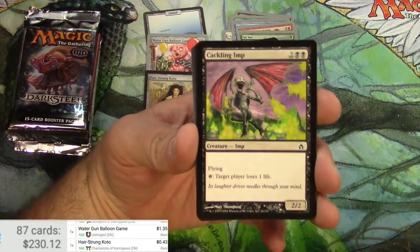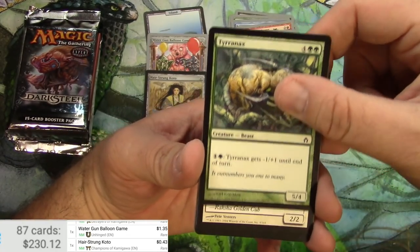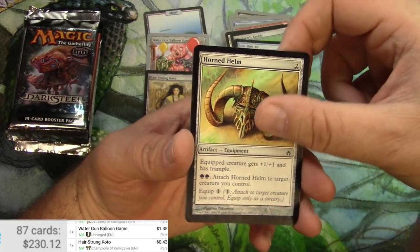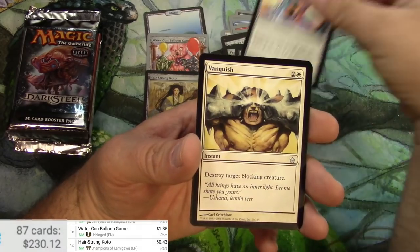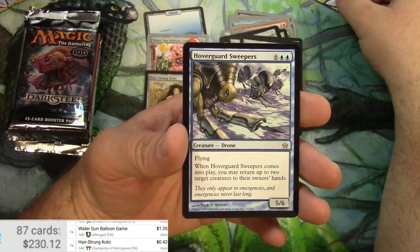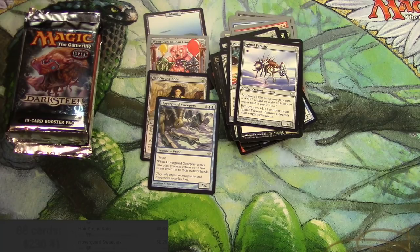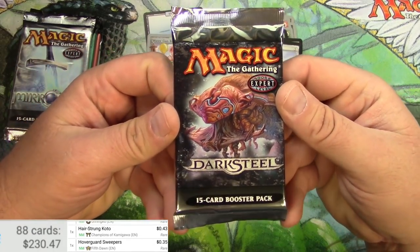Into Fifth Dawn now — the infinity gauntlet right there. Got a Cackling Imp on top, Crawler, Headdress, Wafers Bobble, Into Thin Air, Prism, Paradise Mantle, uncommon Vanquish, Spinal Parasite, Hover Guard, Sweepers. Pretty low dollar — Fifth Dawn comes in at 35 cents.